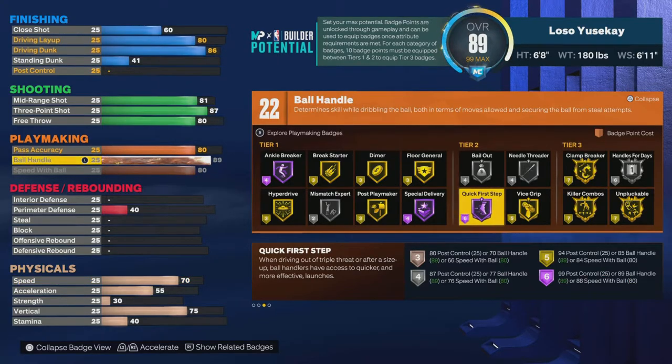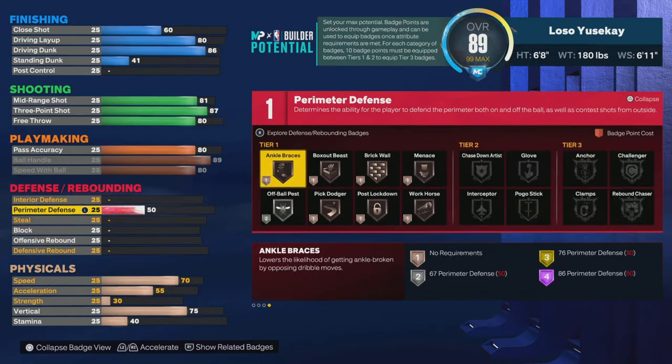Perimeter D — I see a lot of people put their perimeter D to 88, but you don't need that at all. At 85 get your pick dodger on gold; 86 get your challenger on gold and workhorse ankle braces; 87 get your Hall of Fame clamps — that's what I go for. I want them badges to drop. 92 gets your clamps on gold, but you don't have to go that high if you don't want to — just save yourself points.